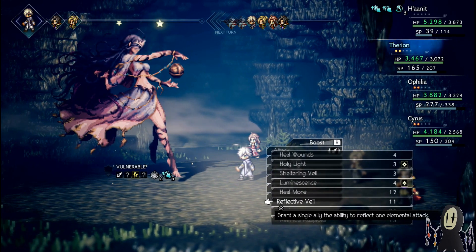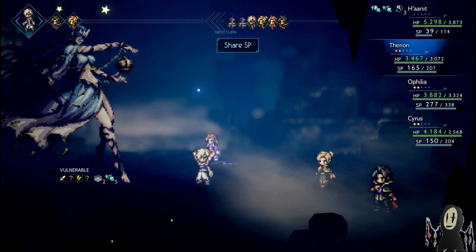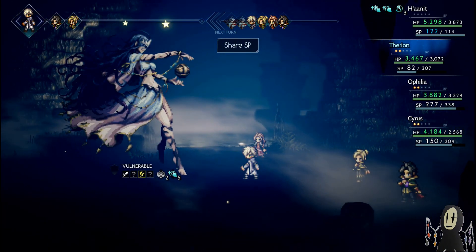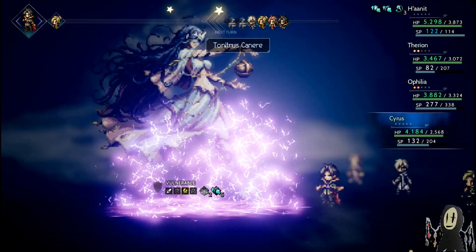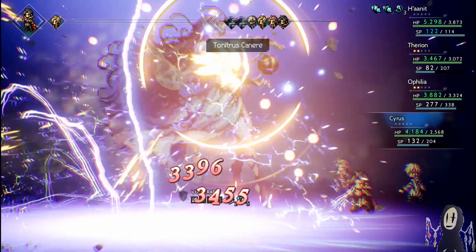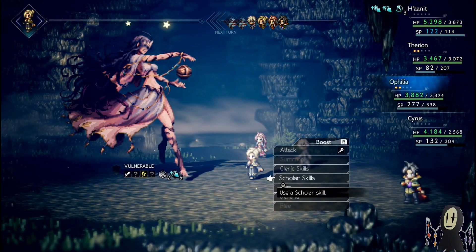We can use the Reflective Veil right now if we were so inclined. Actually, let's go Thief and then share SP with Hanit to make sure she can continue firing off. Next turn I'll go for another SP steal, then pass it over to Cyrus. Worst case scenario, we're just going to use some Plums — I don't mind doing the Plums at all.